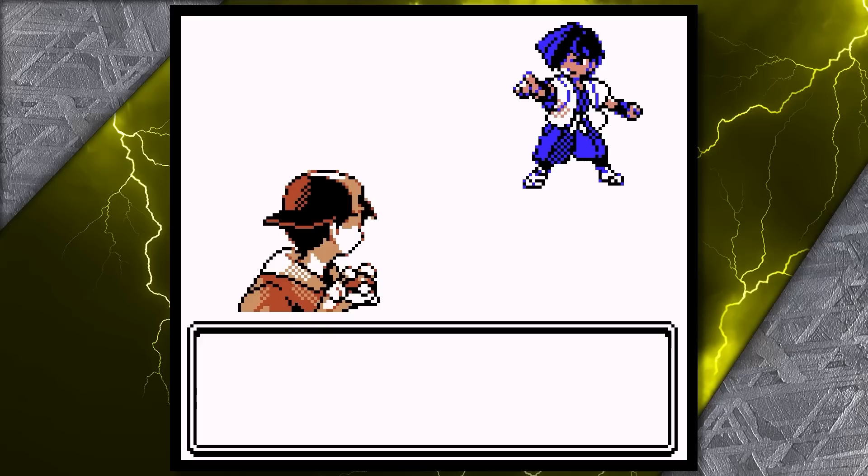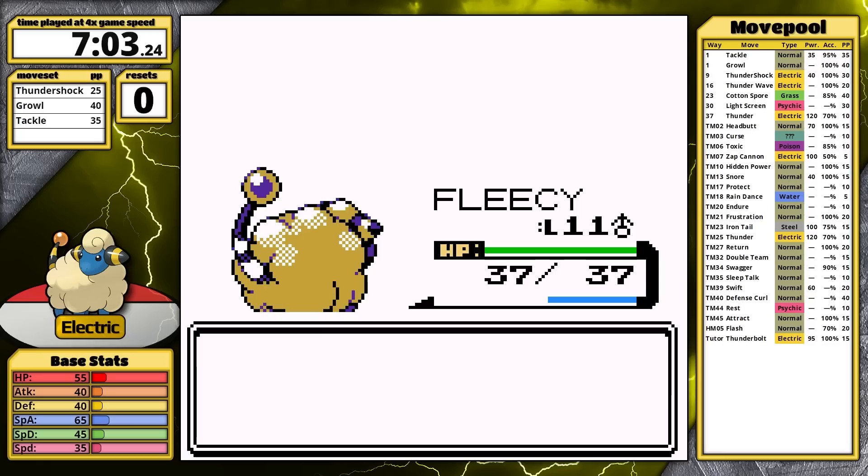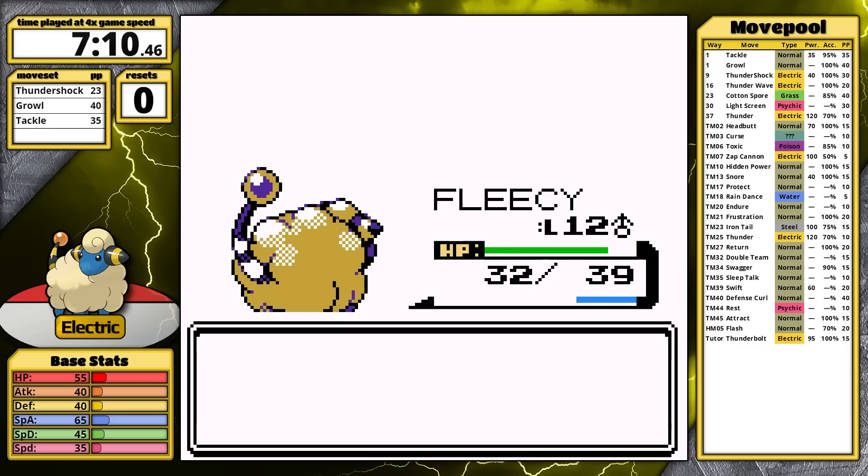Falkner opens with Pidgey. His birds know Mud-Slap and they should prioritize it against Mareep because it's super effective. However, Thundershock one-shots the Pidgey. Next is Pidgeotto — it moves first, uses Mud-Slap, and that lowers my accuracy. Thundershock still hits and does more than half, and it paralyzes. That lets Mareep move first, and that's it. An easy victory against the first gym leader. This sheep is off to a fast start.